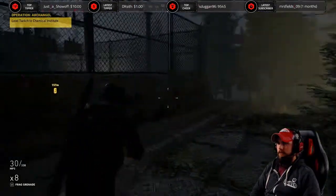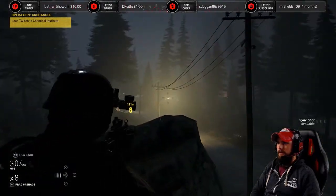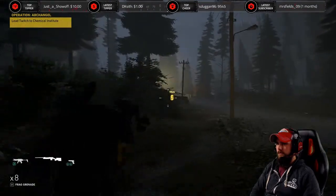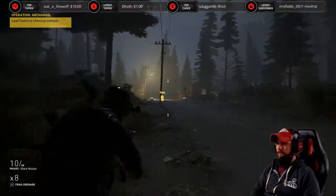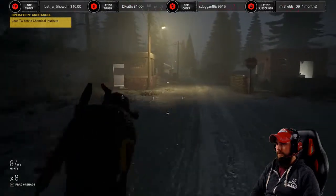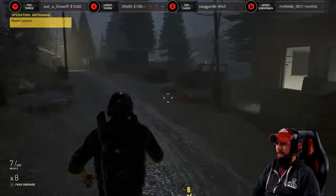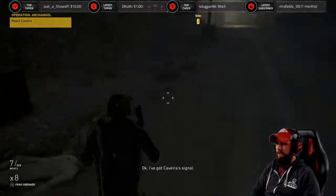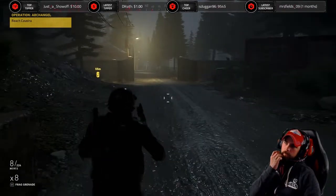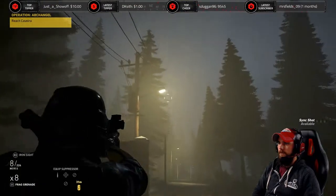Alright guys, so we just landed over here next to the plant that we're looking for. I think we're supposed to be running into Kavara. At the moment I'm seeing dead bodies everywhere, so I think Kavara is going to be here. Yeah, we got dead bodies everywhere. Kavara's signal is apparently up here in this little hut. Got some dead bodies, so we're probably in pretty good shape.